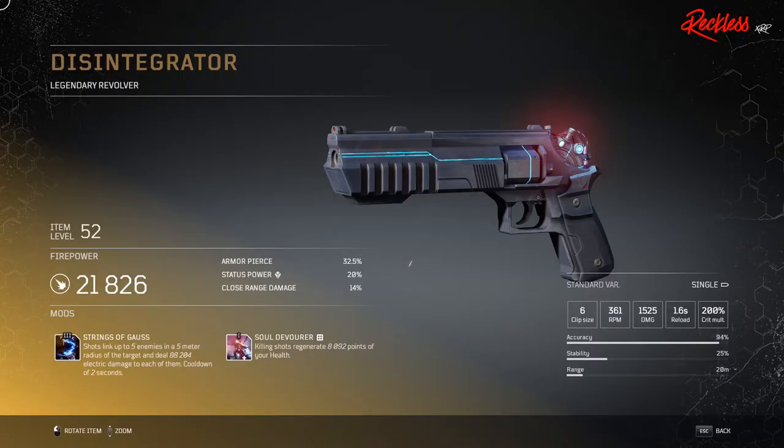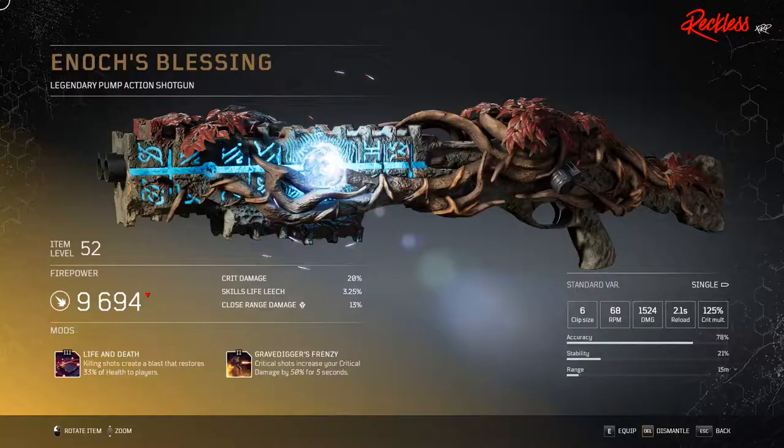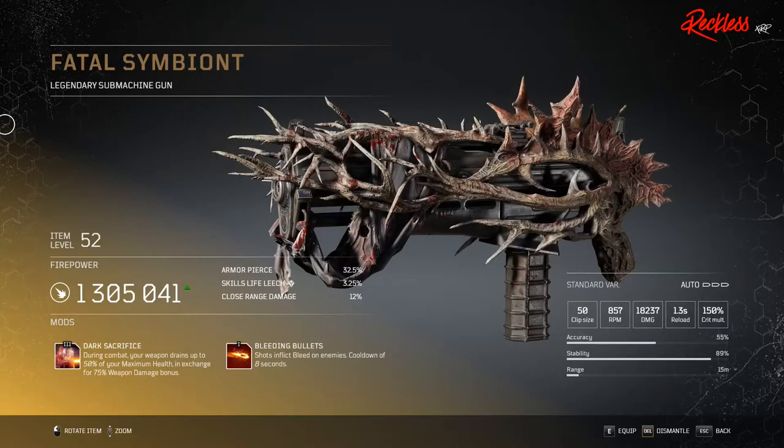Then we have Disintegrator, a legendary revolver. The tier 3 mod is called Strings of Gauss, which shots link up to 5 enemies in a 5 meter radius of the target and deal X amount of electric damage to each of them, with a cooldown of 2 seconds. Then we have Enoch's Blessing, a legendary pump action shotgun. The tier 3 mod is called Life and Death, which killing shots create a blast that restores 33% of health to players.